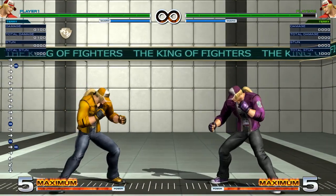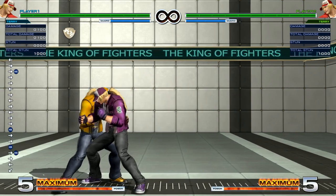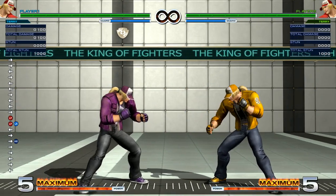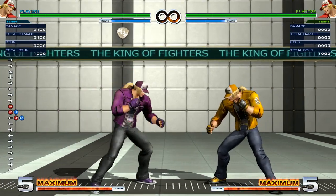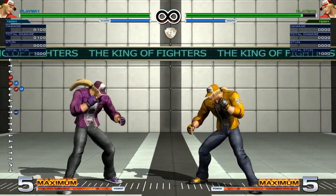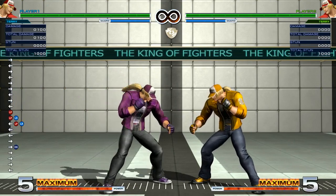If you combine his low-risk specials with far D and far B, what you get is a really solid ground game with Terry. If you're able to utilize Terry in a wise and low-risk way, you're going to be really hard to deal with. Another good thing about Terry is that he works in any position — first, second, or third — so that means Terry is really great for team composition, especially if you're using characters that are only comfortable in specific positions.